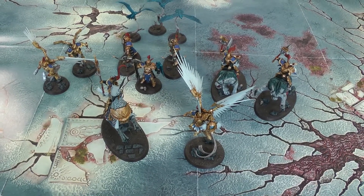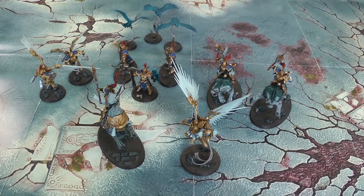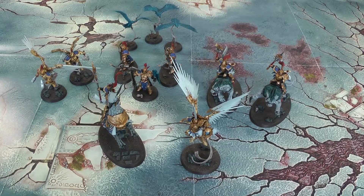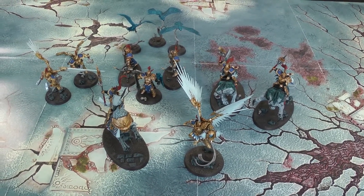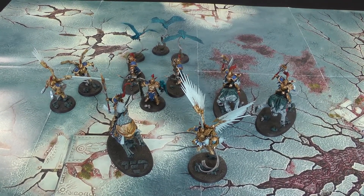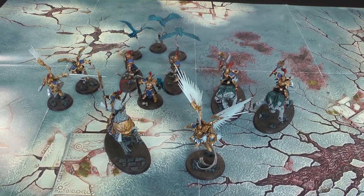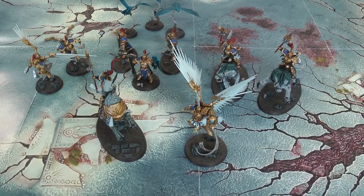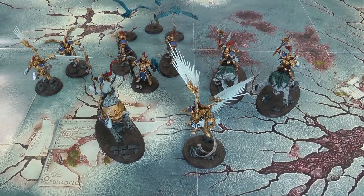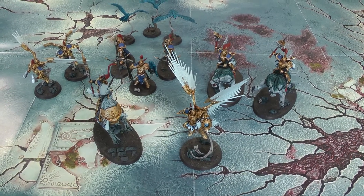For the Stormcast army: three Hero choices — two are taken by the Lord Arkham on Griff Charger and one will be the Knight Azeroth. For units: two choices for the Evocators on Dracolines, the new Vanguard Raptors and Aetherwing Companions, and a unit of two Prosecutors. None of these units are particularly tough but they are all fast, apart from the Vanguard Raptors, but they're new. So we're going for speed rather than resilience. The general will be the Lord Arcanum with the Strategic Genius command trait for an extra command point, and the Knight Azeroth will have the Quicksilver Potion, allowing him to strike first in a combat phase.